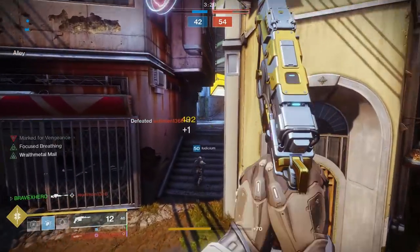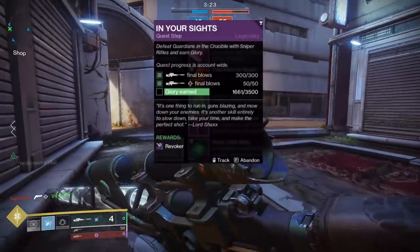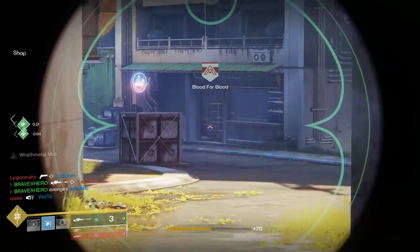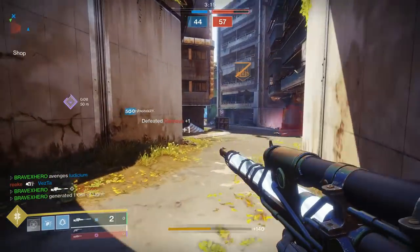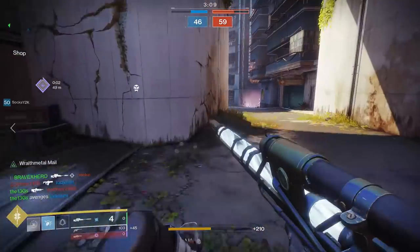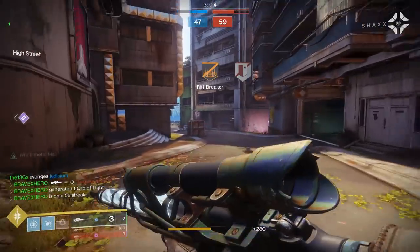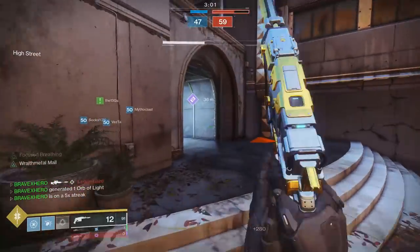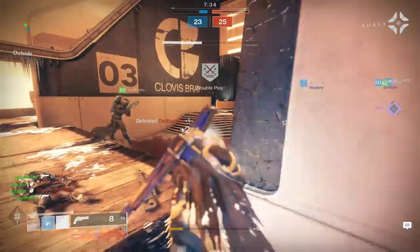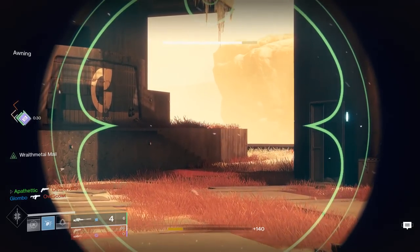Let's talk about the Revoker quest first. What's necessary to obtain it? You're looking at 300 final blows with a sniper rifle, 50 precision final blows, and 3,500 total score in Comp. The easiest thing you'll be doing is obtaining those Comp points. If you're struggling to snipe, I recommend staying in Quick Play. If you're a seasoned sniper, go into Comp and kill two birds with one stone.